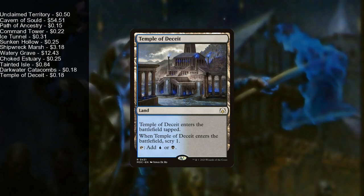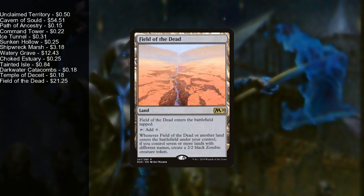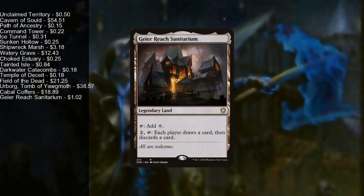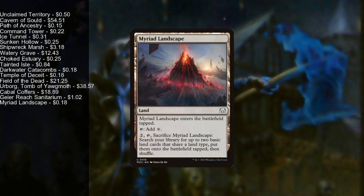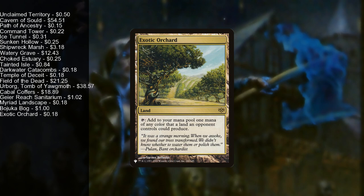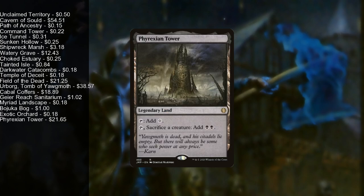For the more exciting lands: Field of the Dead comes in tapped, taps for colorless, and if you control seven or more lands of different names you gain landfall and make a zombie token. We have the ever-present Urborg, Tomb of Yawgmoth and Cabal Coffers. Geier Reach Sanitarium for a little card sifting. Myriad Landscape for a bit of ramp. Bojuka Bog because it taps for black and permanently exiles someone's graveyard. Exotic Orchard for anyone else playing blue. And Phyrexian Tower — tap to add colorless, or tap and sacrifice a creature to add two black — giving you both ramp and a sacrifice outlet.